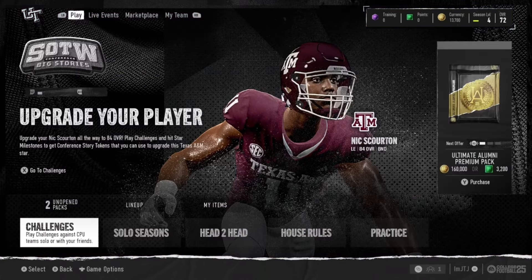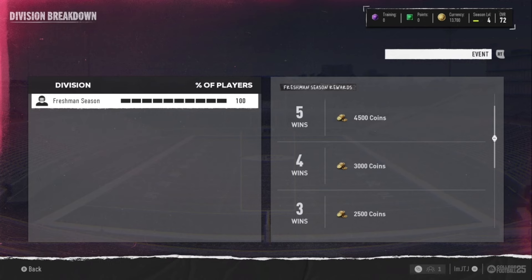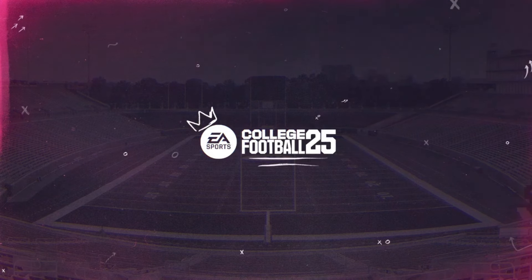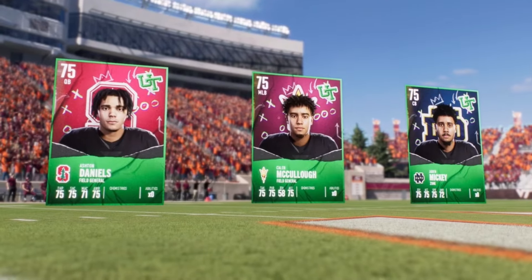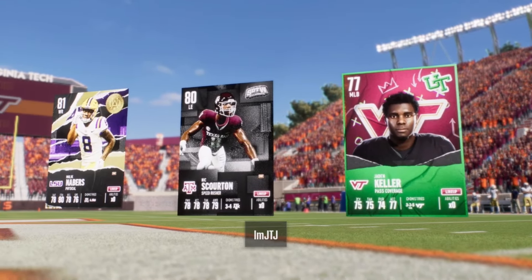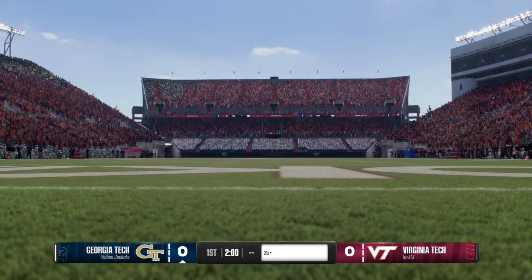Stay away from the auction block, stay away from head-to-head, and if you really have the urge, just do Solo Seasons — that's essentially solo battles for College Football. They have different divisions and give you 4,500 coins depending on your wins. Focus on the Season 1 Field Pass and the Orientation Field Pass, grind out solos, and that's pretty much what you should be doing first if you're kind of lost. If you enjoyed this video, hit the like button, subscribe, and we'll catch you on the next one.